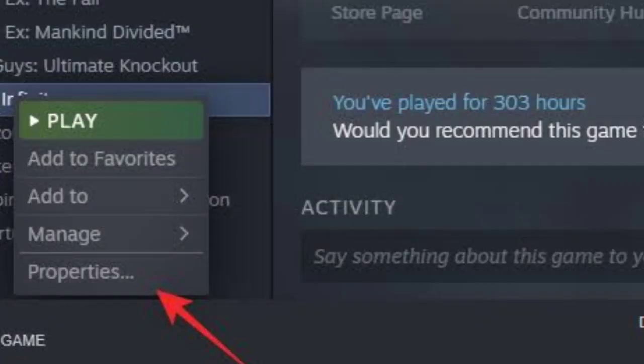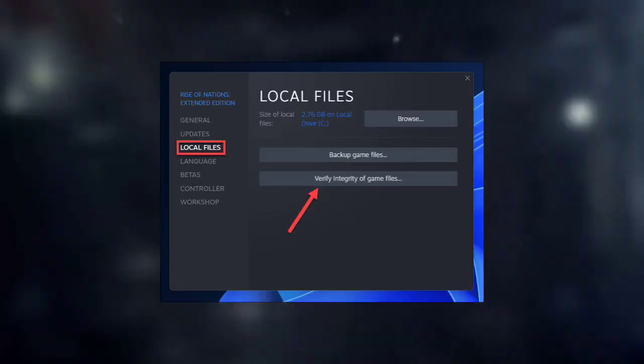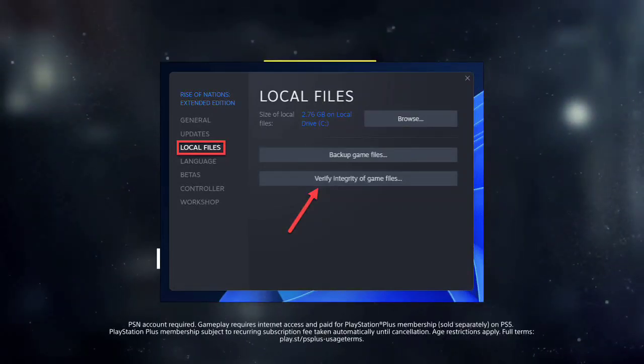Step 5: Verify Game Files. Verify the integrity of Helldivers 2 game files to fix any corruption. Open your game platform (Steam, Epic Games, etc.), right-click on Helldivers 2 in your library and select Properties, go to the Local Files tab, and click on Verify Integrity of Game Files.